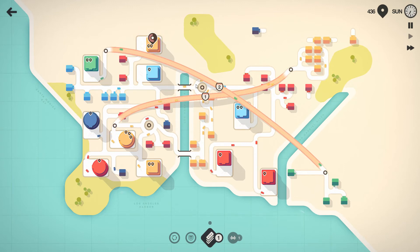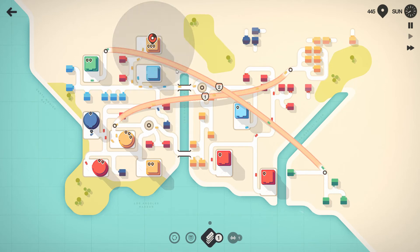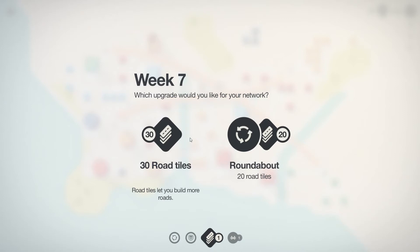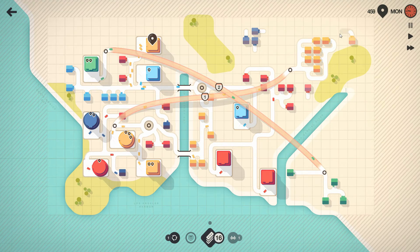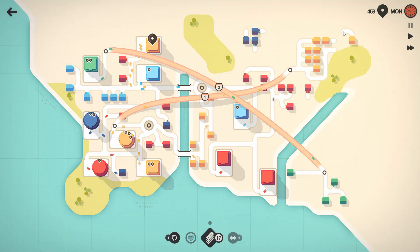The dark blues have started to pop up over here - that's not bad because I've added a roundabout which might make things easier. I presume a lot more will get added and I don't think we're going to make it. We've got a lot of yellows on their way. It's the end of the week - road tiles or another roundabout. The extra road tiles would be very good but I think we're going to start using more roundabouts. Everything seems to be going okay now.